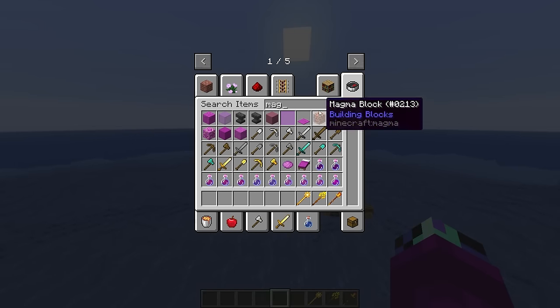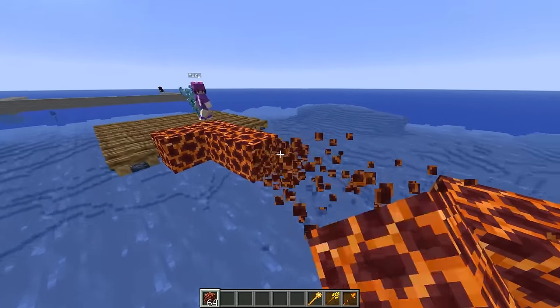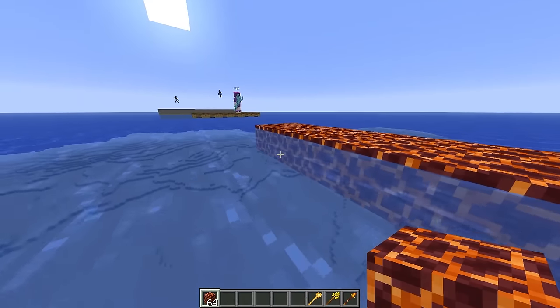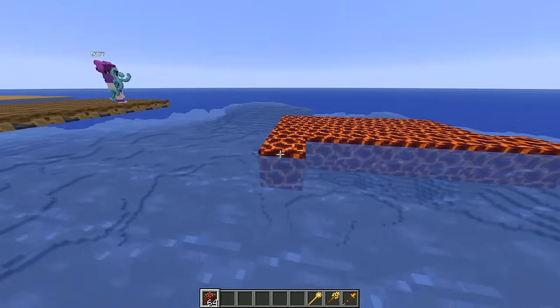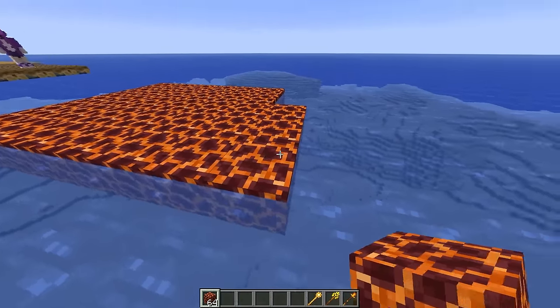I'll grab some of these magma blocks and start building our raft over this way. We can build it off in the distance - this should look pretty sick. If you're gonna use magma, then I'm gonna use ice blocks. We can build half the raft out of magma blocks and the other half out of ice - it's gonna look sick.